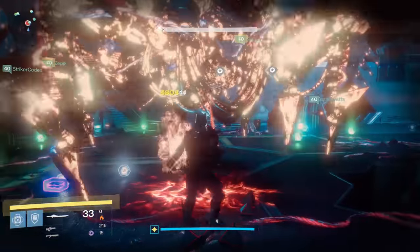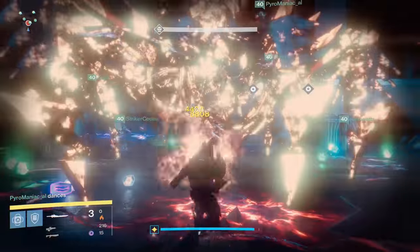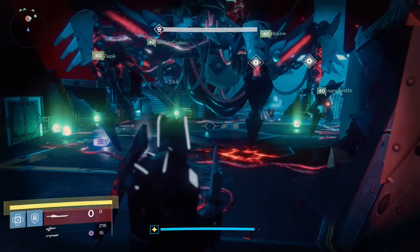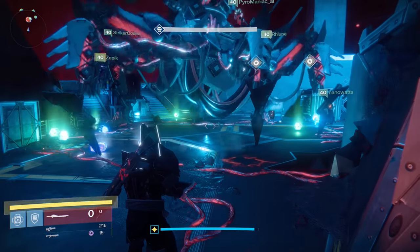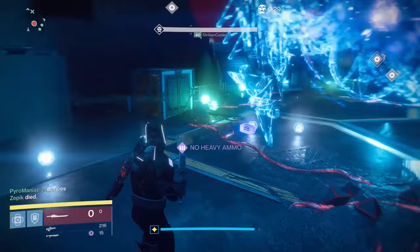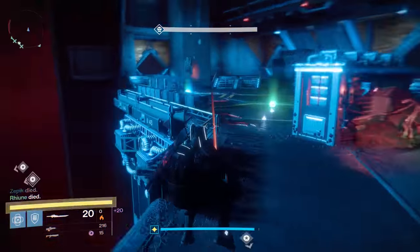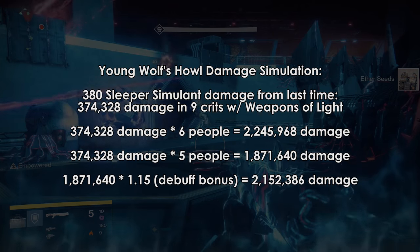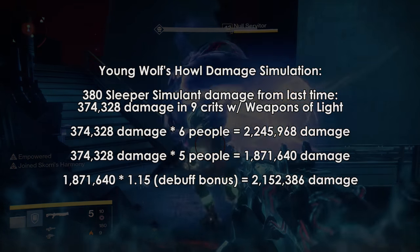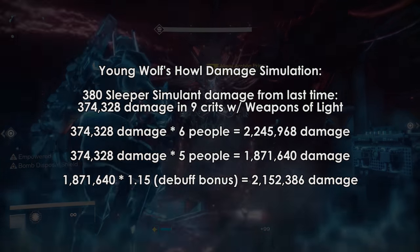If we just look at Raze Lighter vs Young Wolf's Howl, it's not even a fair comparison to make. A better comparison would be Raze Lighter vs Sleeper Simulant or even vs Dark Drinker. What we can do is use a previous test of mine with Sleeper Simulant and use that to simulate the effects of Young Wolf's Howl. In the Sleeper Simulant vs G-Horn video, I fired 9 shots with Sleeper with Weapons of Light at Axis during the 3rd teleport.